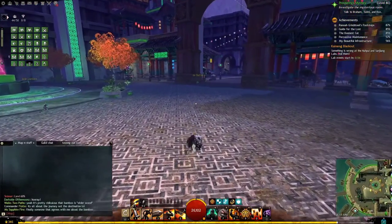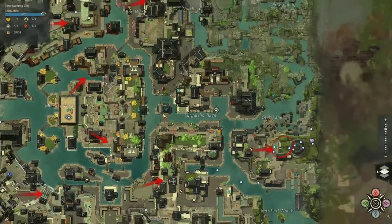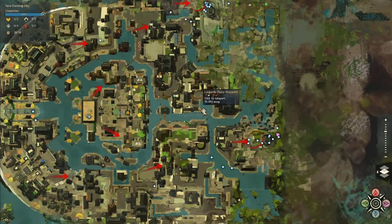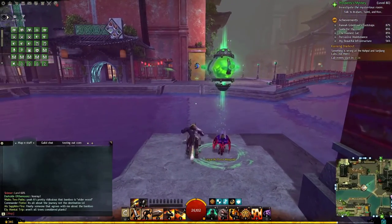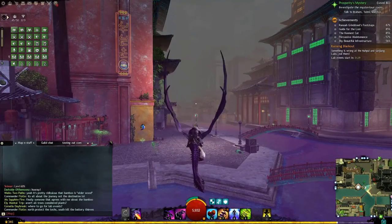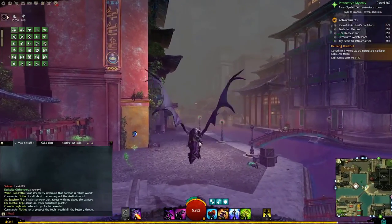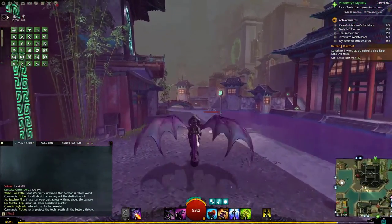With the Leviathan killed, the next thing we're going to do immediately is the New Kaining Blackout meta. This is a meta event, and I've just spawned at the very end of it — but this end part is where the boss is, which is the part that actually matters. The other parts are pretty much just going around defeating random enemies and a few champion enemies.